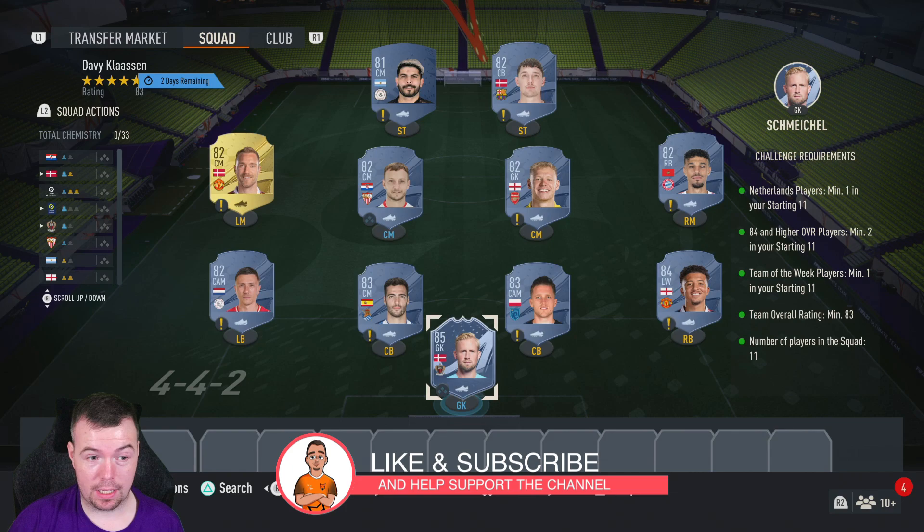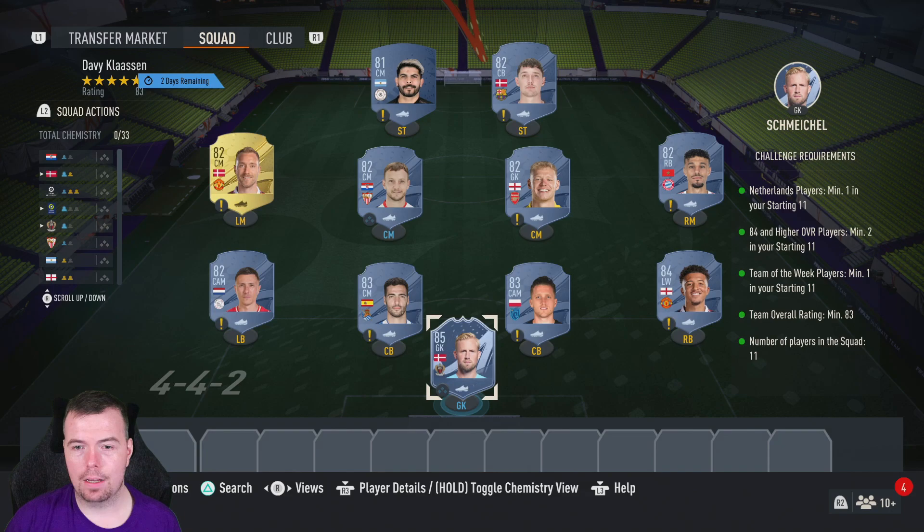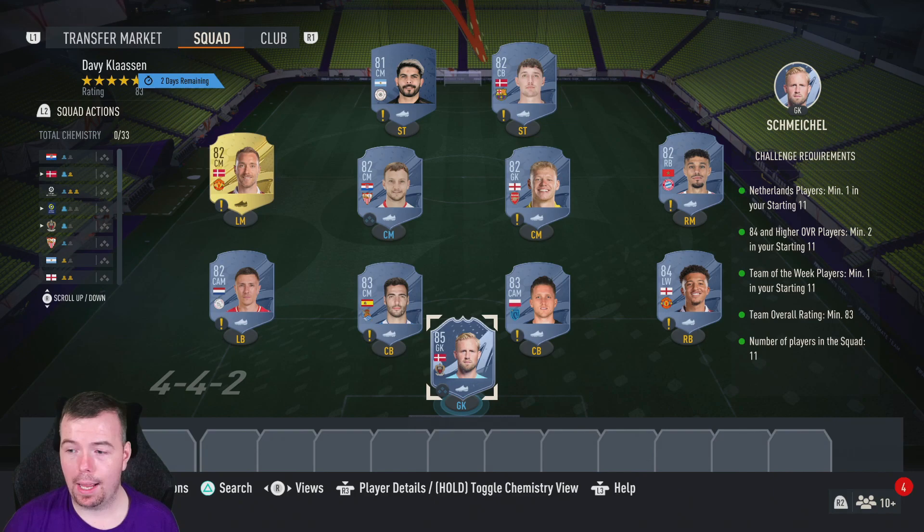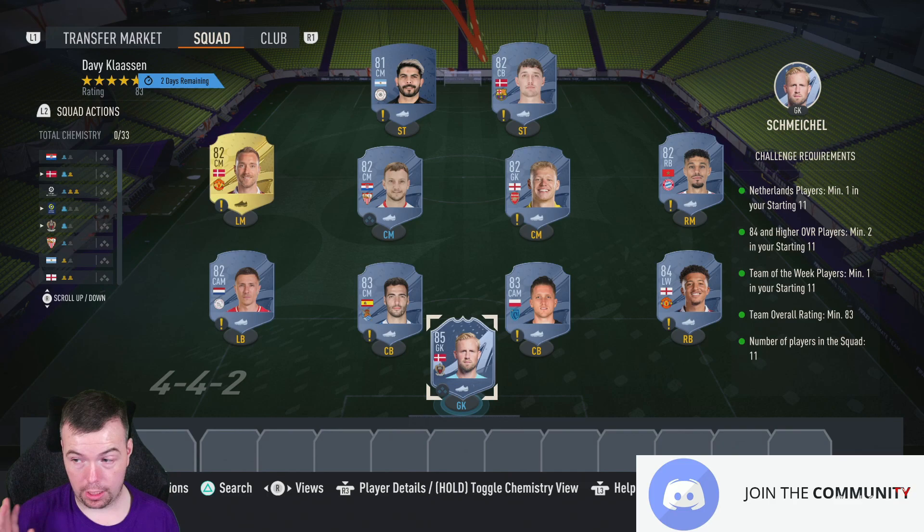These prices are from buy-now at the time of doing this SBC, which has been out for a couple of hours - prices will fluctuate. For the Klassen SBC requirements, you need one Netherlands player. I used Burgess - you can use Burgess or Danjuma, they're both 700 coins each. You also need two 84-rated-or-higher players; I used an 85 and an 84 because they're basically being priced out.